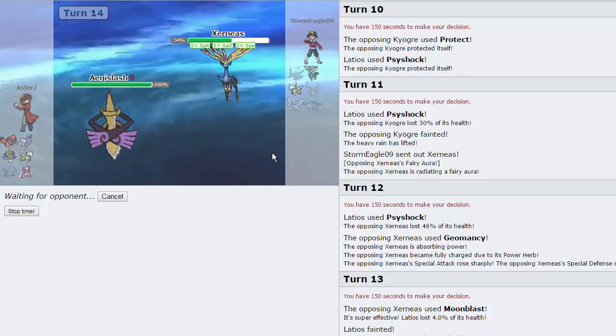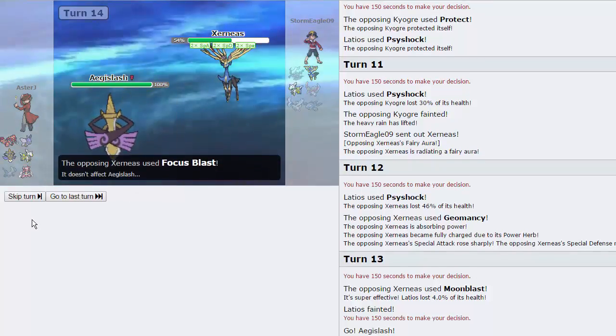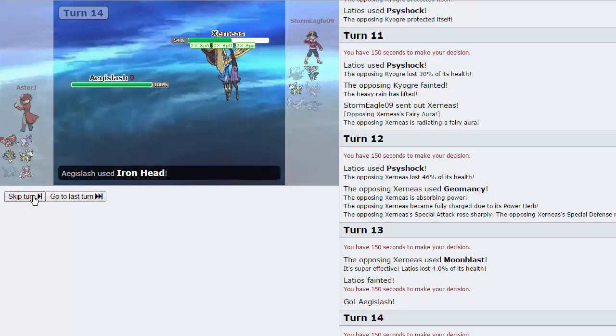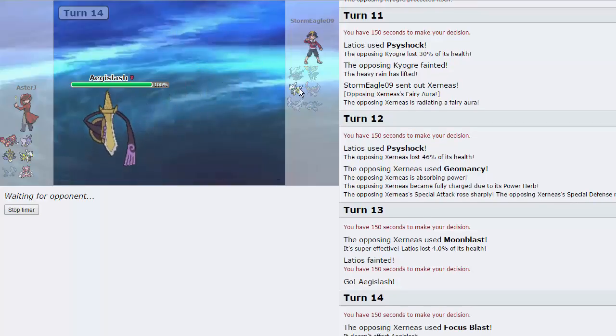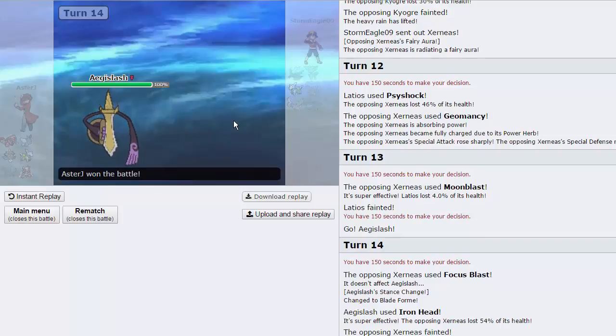Aegislash will be able to eliminate this — like if he still had Ho-Oh, Darkrai, and Kyogre around, Aegislash wouldn't be a huge problem to him right now, but clearly it is. And as long as E-Killer doesn't set up too much, we should be good to go — and he is just gonna forfeit. So that's gonna wrap it up for this live guys. I hope you enjoyed — it's the first time we're doing this tier and I think we did pretty well considering. If you did enjoy, make sure to leave a like down below, subscribe if you haven't already, and I will see you guys hopefully tomorrow. Ciao!